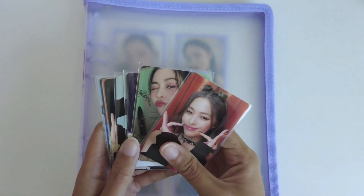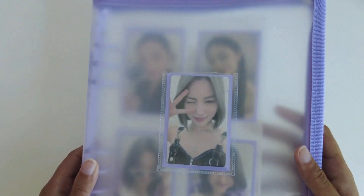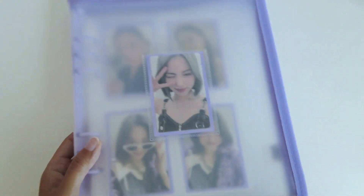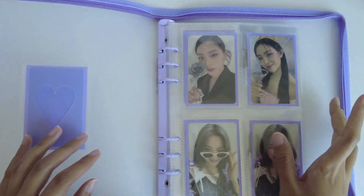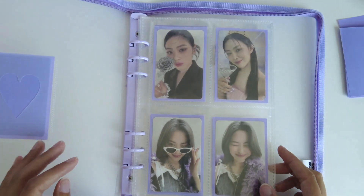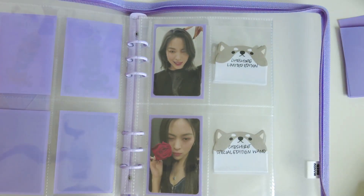Next is Itzy — I have a lot of cards for this. This binder is from Mandu Deco; that's where I get my sleeves from. I'm still getting used to this binder — the plastic part doesn't really want to lay flat, but maybe I just need to break it in. I collect Ryujin, and I don't collect every album card, just the cards that I like. Maybe all the album cards going forward from this era, but we'll see.